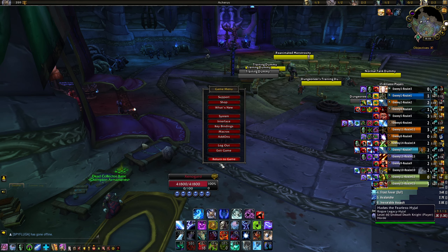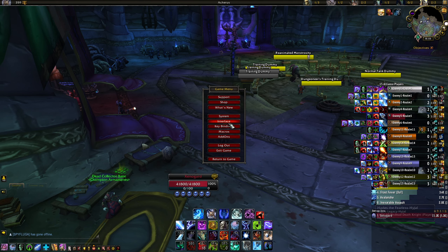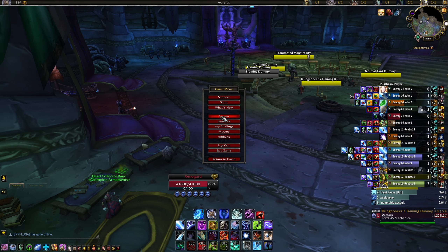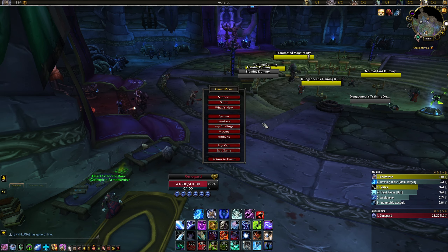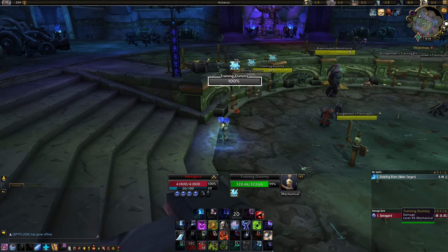This add-on really helps with strategy-making at the beginning of your RBG. It's self-explanatory. When you download it there's also a second table that shows the same information for your own team, but I've removed that because it's not really useful — we already have our own party frame. We mainly need to see what's going on on the enemy side.